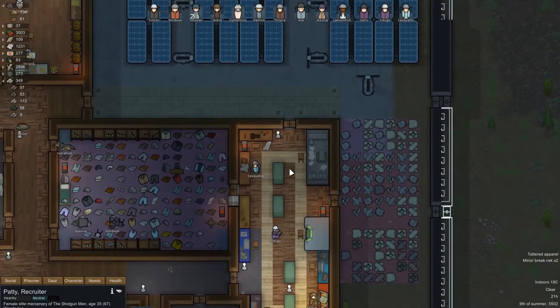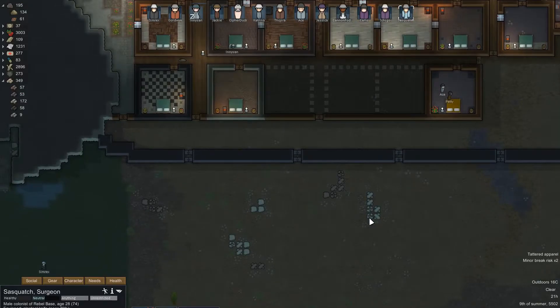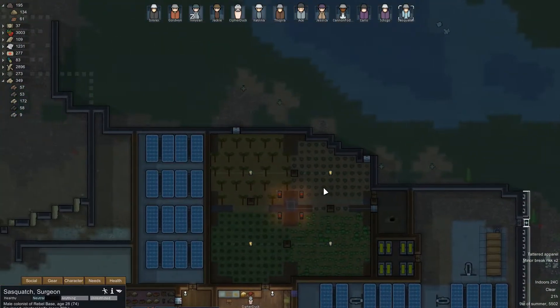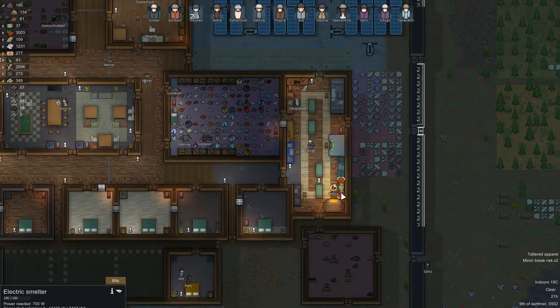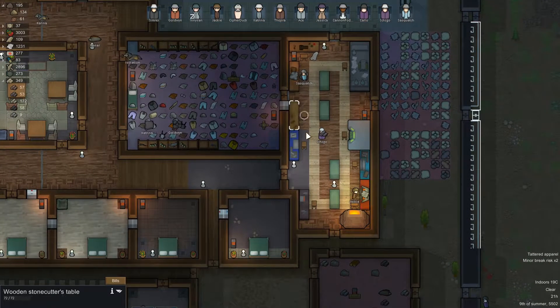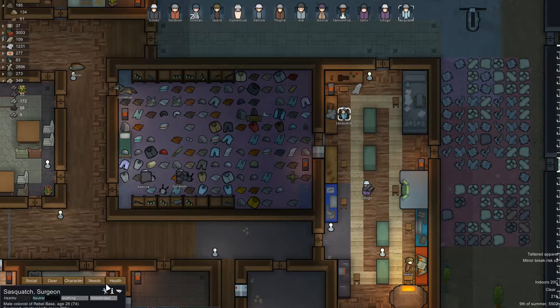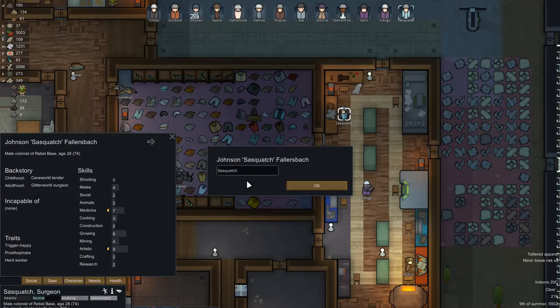Hello and welcome back to RimWorlds, my friends, and the Rebel Base. We are continuing today with our really quite burgeoning colony. We're trying to recruit Patty, we've got a name - Sasquatch - and we have our double-layer thick granite wall surrounding our base set up. The mood for the most part is okay, but it needs some work around the edge, and we need more granite blocks for the defences.